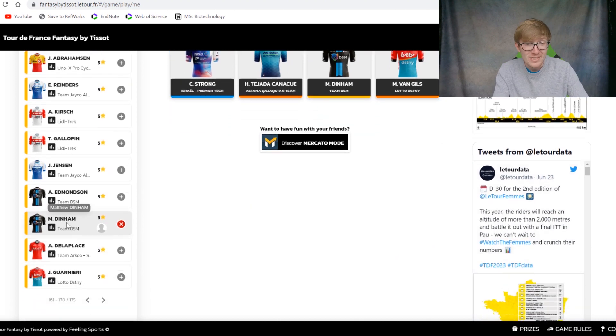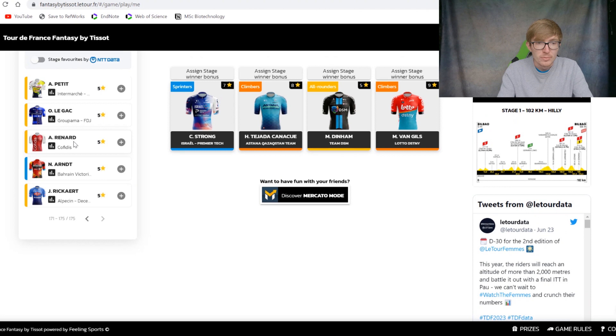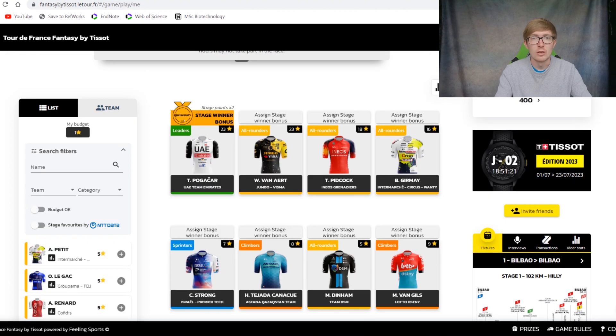Into the 5-star riders, I've got Dingham — he's one of the better climbers on DSM and will therefore be up there in the white jersey competition as well. Leonard is in the white jersey competition too, and Nicky Arndt is the lead-out man for Bauhaus, so you might want to pick Nicky Arndt if Phil Bauhaus leaves the race. There's also the stage winner bonus: when you click on a rider, they get the stage winner bonus, which means their points are doubled — so rather than getting 200 points for winning the stage, they instead get 400. It's very important that you come back at the end of each stage and pick a new stage winner bonus for the next stage, because if you don't, there will be no chance you'll finish high up in the leaderboards.